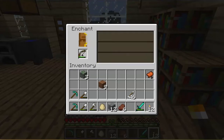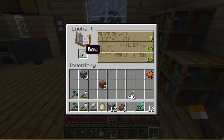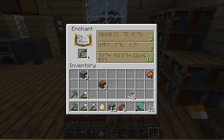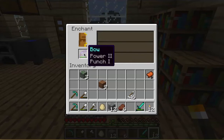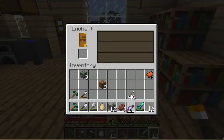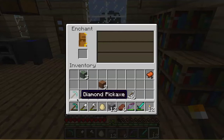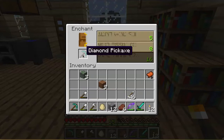I'll stop at either an eighteen or nineteen — power two and punch. I'm not sure what that'll do, but okay. This bow is almost completely gone so I've got this other one. I don't know if I want to enchant that — yeah, what the heck.